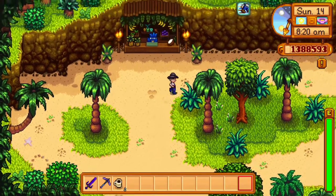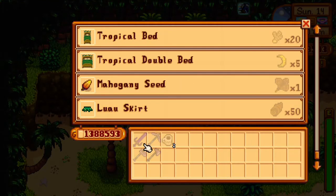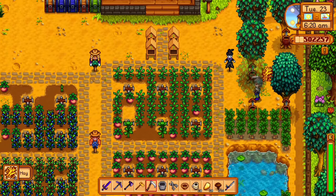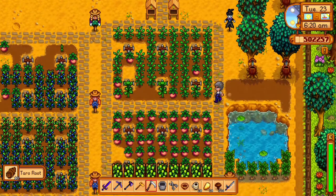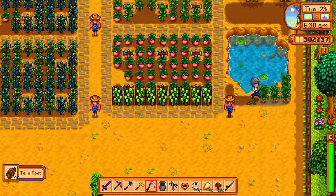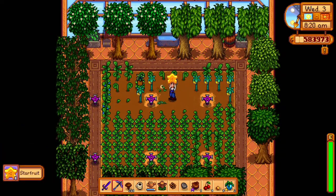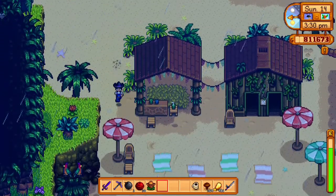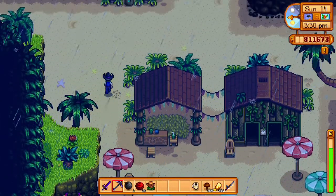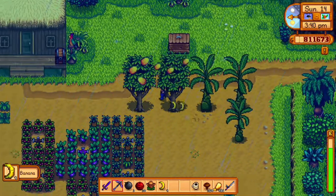Once you have your radioactive ore and bar, head back to Ginger Island toward the volcano and you'll see a parrot asking for 10 golden walnuts. Hand those over and it will introduce you to the island trader, who you'll use to buy the last four crops. To buy the taro tuber seed — which grows into taro root — it costs 2 bone fragments, takes 10 days to grow, and gives 5 farming experience. For the pineapple seed, give the island trader 1 magma cap — it takes 14 days and gives 30 farming experience. For the mango tree, give 75 mussels to the island trader — mussels are found daily at the beach near the farm. The mango tree takes a full month to grow then produces fruit every day year round on Ginger Island. For the banana tree, give 5 dragon teeth — it also takes a full month to grow and produces every day like the mango.